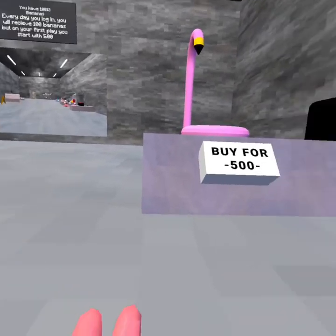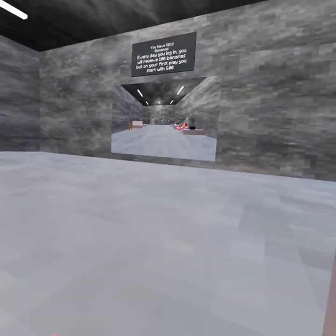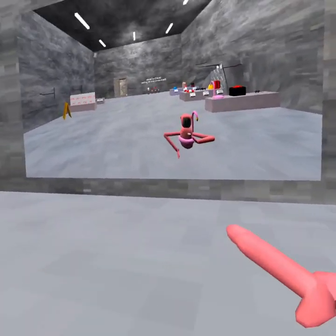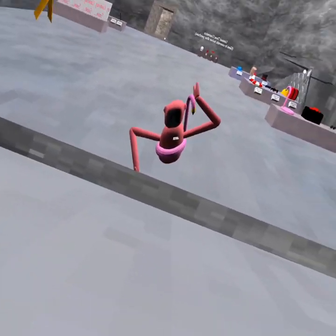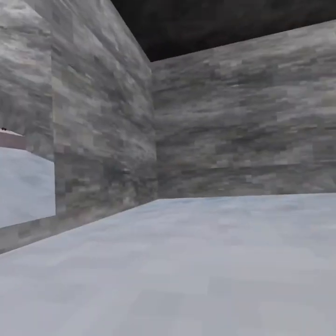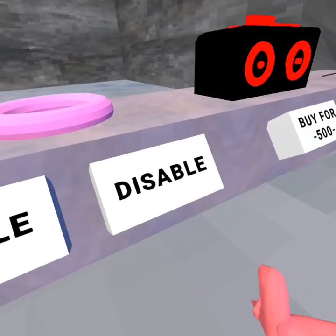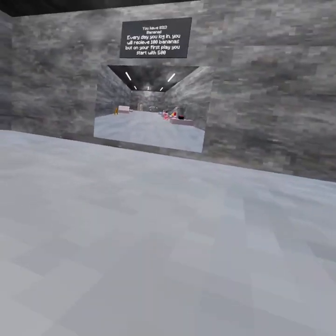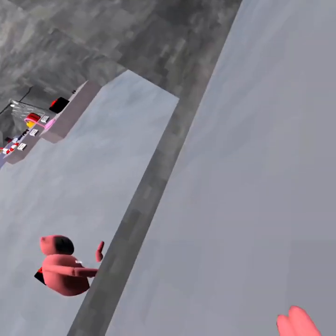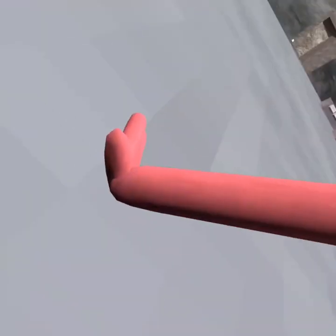First of all I'm gonna start with the flamingo — buy it. Now we have a flamingo, it just sits on your thing right here and goes around. Pretty cool, not my favorite but it works. Next up is this boombox — we'll buy that. The boombox doesn't play music but it goes on your back right there.